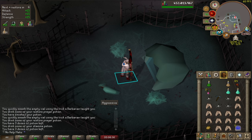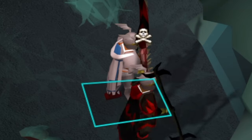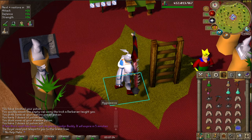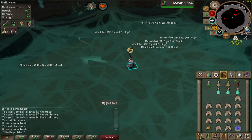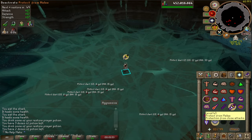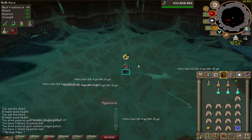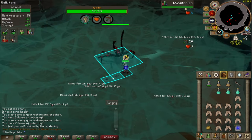Now we're going to do the actual fight. The main thing to look out for is when she spawns the spiderlings - that's when you want to pray range when you're away from the boss. When she deploys the web, pray mage. That's the best way I learned to pray properly. You want to start by using protection from melee and Piety, then wait for the boss to spawn. Once the spider comes in, start attacking and kill off the little spiderlings with darts as quickly as possible.